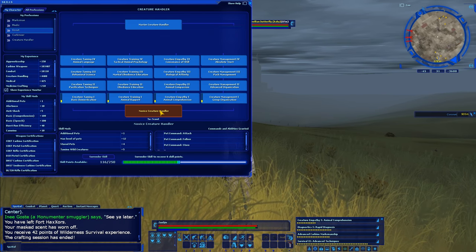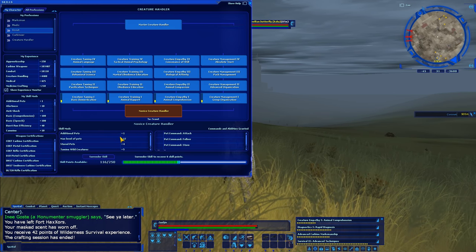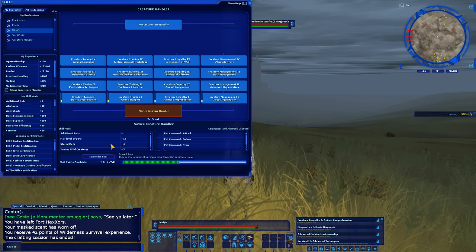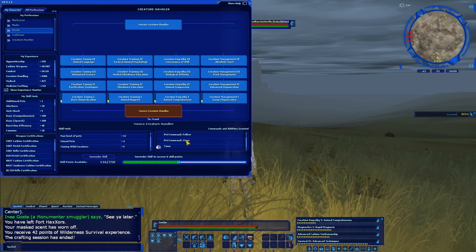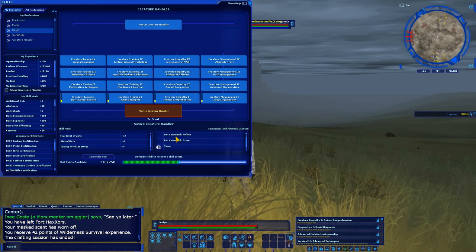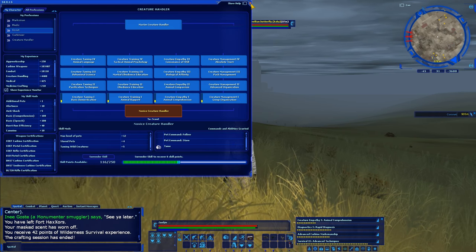The novice creature handler ability gives you the chance to have pets out. It gives you a max pet level of 12. Stored pets is 4, so you can store up to 4 pets at a time. You also have a few commands that you can teach them, and you can tame wild creatures — that's basically what you do, and taming is the most important part.